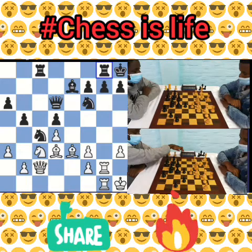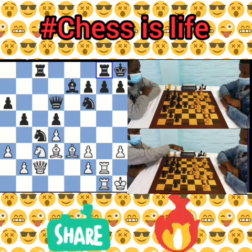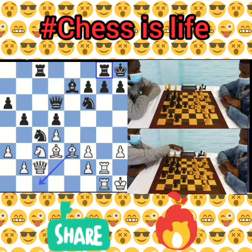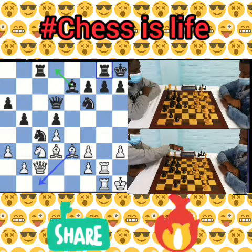Black played rook to g8 defending this point. This may be argued as a positional mistake because now the rook is doomed to passive defense and white is better in this position. Black is also assisting in improving white's position. Even the engine recommends bishop to c1 here, which is a strange move — I like the idea of f4 much better.